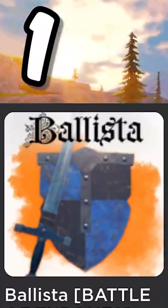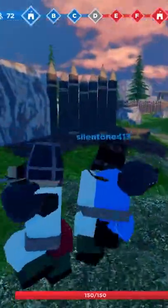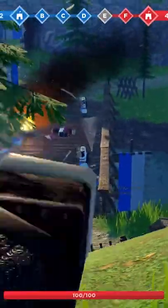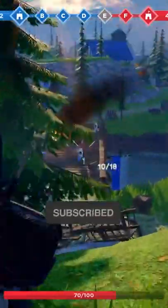And finally, number one: Ballista. Honestly, Ballista is super fun and looks amazing. Ballista is a high-intensity sword fighting game where you can play three different characters and go into the heat of battle and fight. For only being in beta, this game is super amazing. Subscribe for more videos like this.